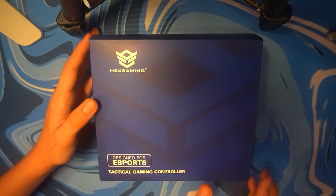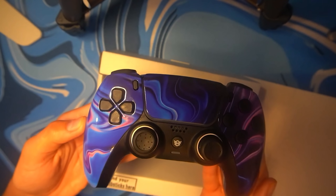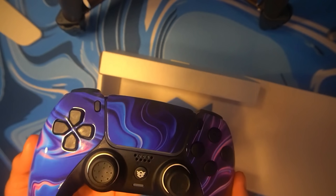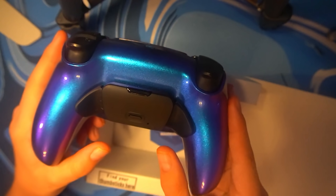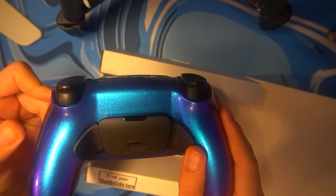We have a nice blue box with the company name Hex Gaming — it's a gaming controller. So inside the box we have the controller and all the accessories. Inside the wrapping paper we have the controller — I got it in a really nice galaxy wavy effect. It's a PS5 controller and it actually has some trigger stoppers. This is the maximum you can press the trigger down — it literally cannot push any farther, so your shots will register a lot faster.